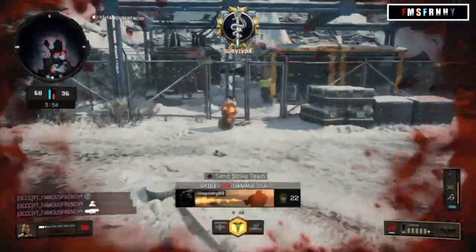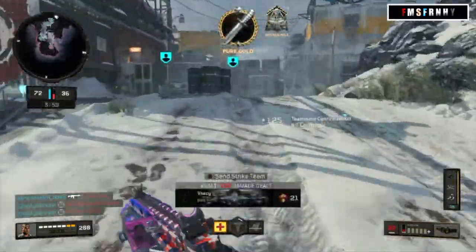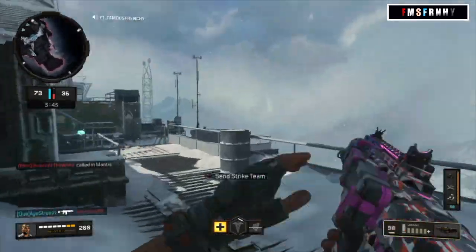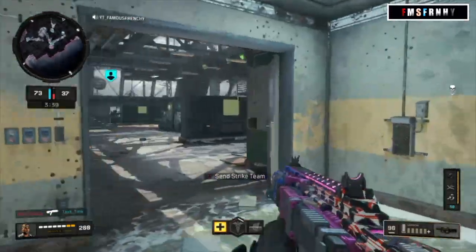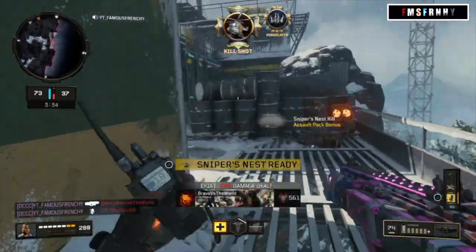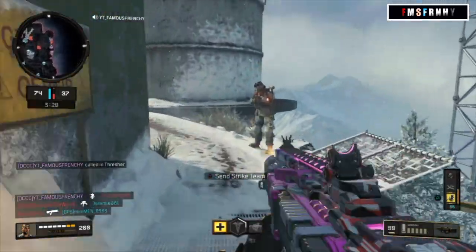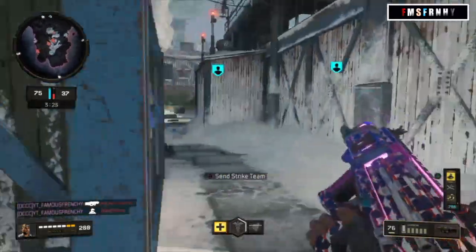My aim was kind of off. Pop 200, get another set of streaks. I should reload. There we go. Nice, nice. He's AFK — perfect, perfect. Get another strike team.